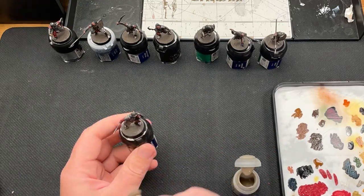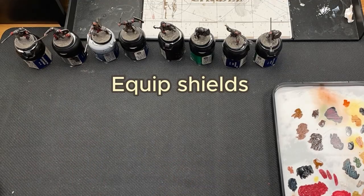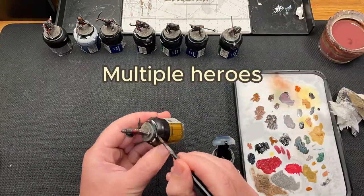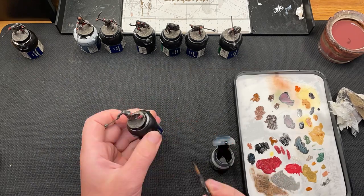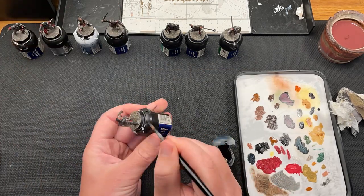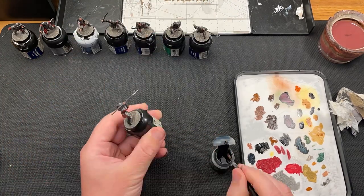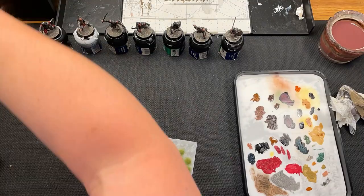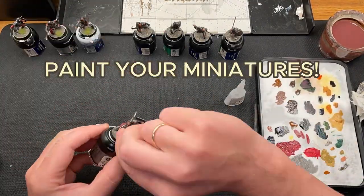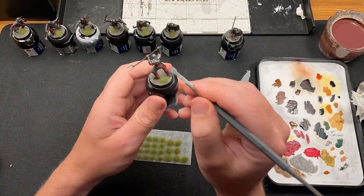My advice on Morannon Orc tactics would be to give them shields when making the army list. Have heroes nearby if the force is broken, or if you meet models with a terror rule. Try to outnumber your enemy to work around the fight value situation. This is not always easy to do, but with some clever maneuvering, you can do it. And lastly, paint your miniatures — as everyone knows, painted miniatures roll better than unpainted ones.